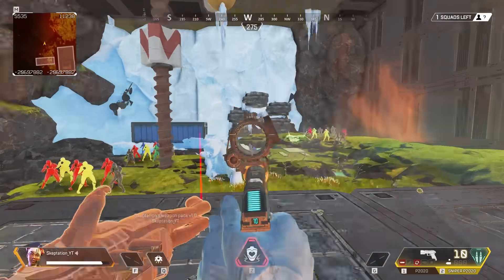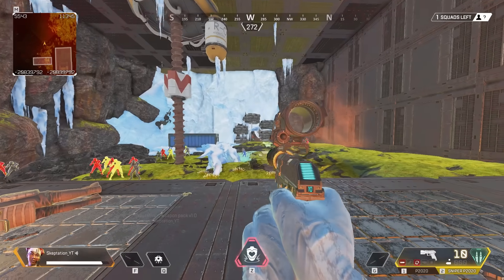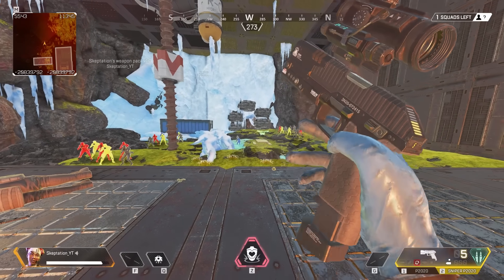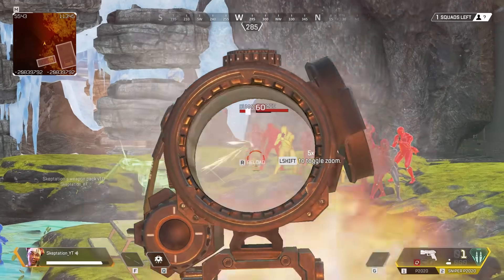Then we've got the Sniper P-2020. It's essentially a P-2020 that's heavy. You can suppress it as well, and you can put a scope on it for a little bit more damage and range.